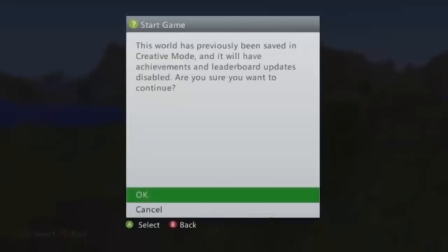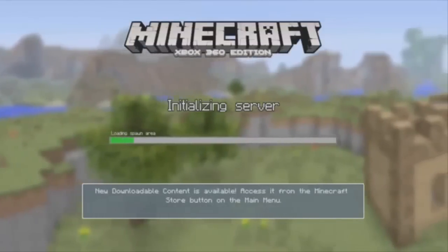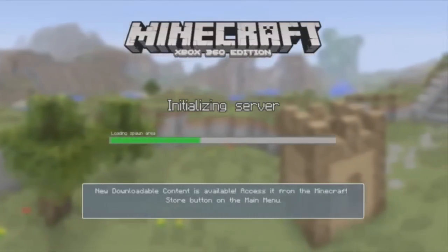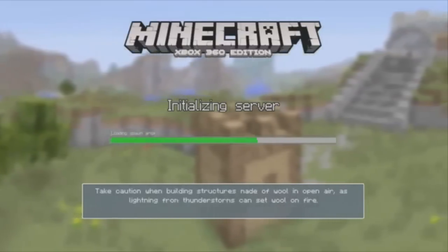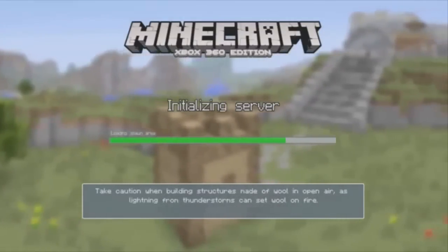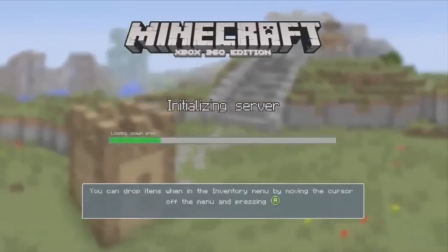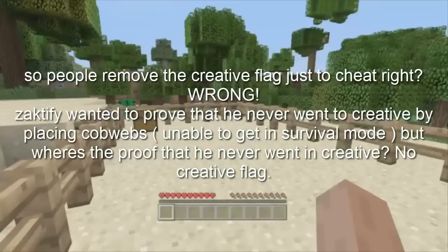When you load a world in creative mode, a message appears telling you that you will no longer be able to earn achievements or leaderboard stats from that world. This is to prevent people from cheating their leaderboard stats or getting gamerscore really quickly. Even if you decide to reload the world in survival mode, you will still not be able to earn any leaderboard stats or gamerscore. I will teach you the steps required to remove the creative flag and be able to earn leaderboard stats and achievements, even though you loaded the world in creative mode in the past.